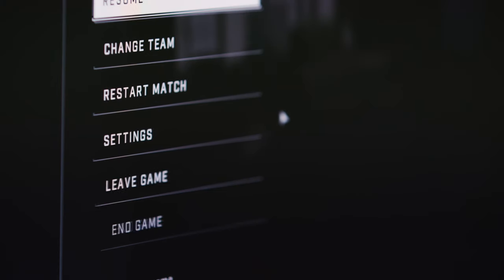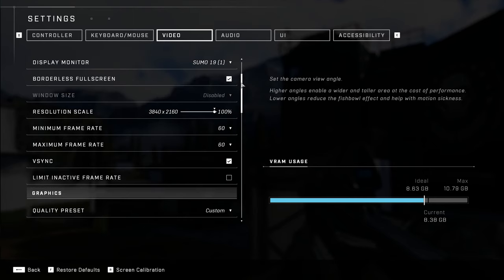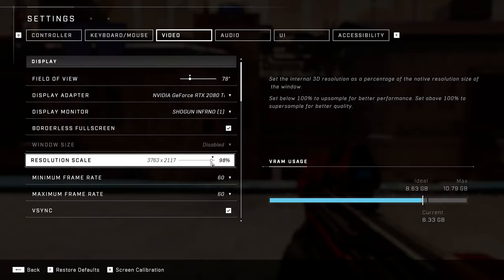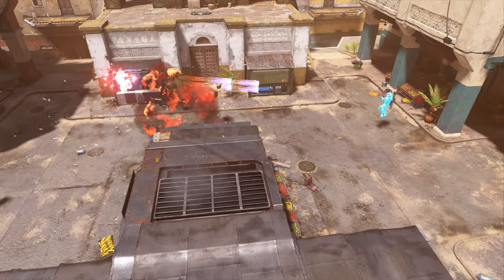We have paid a lot of attention to advanced graphics settings that you wouldn't normally see in a console game. A lot of them are sliders, so you can tune them down or tune them up — it's not just on and off. Because we went that far on PC, we were able to bring back a lot of those things on console that you maybe wouldn't always see in a console game.